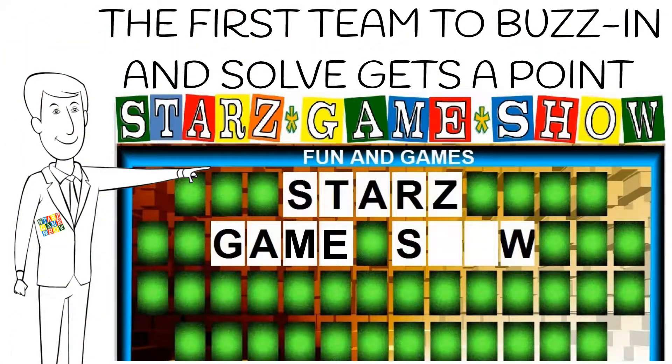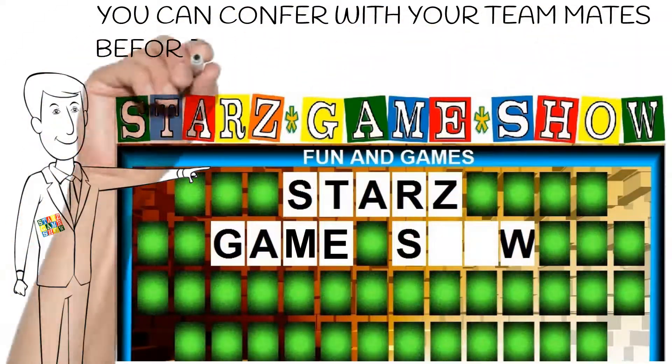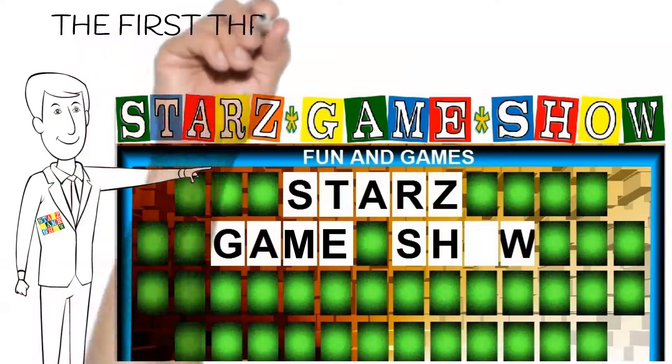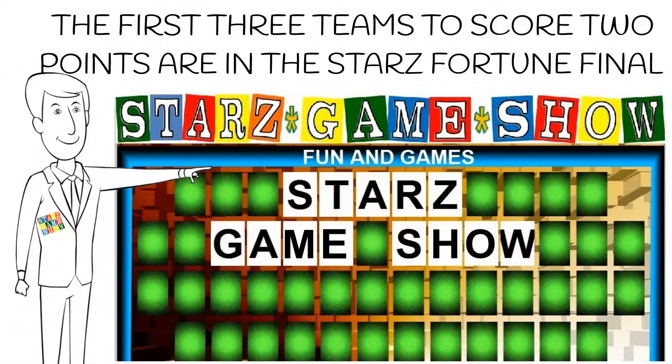The first team to buzz in and solve gets a point. You can confer with your teammates before you give your answer, because you only get one guess at each screen. The first three teams to score two points are in the Star's Fortune Final.